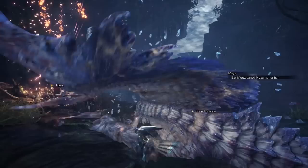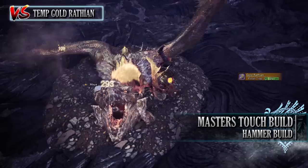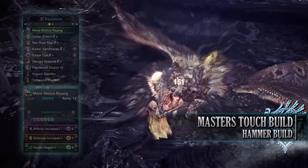The first build is the Master's Touch build. This is a strong DPS-focused build that makes use of the Master's Touch set bonus. As a result, this build will have high affinity and should see minimal sharpness loss.